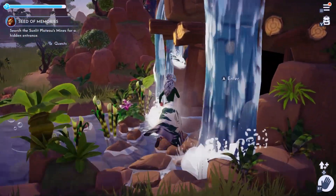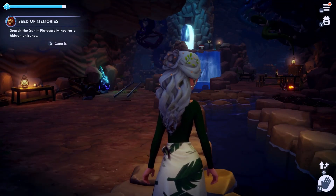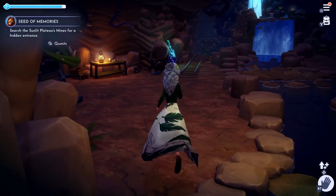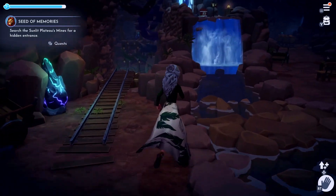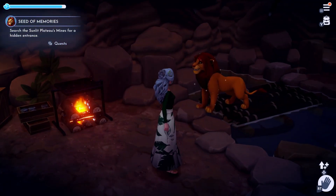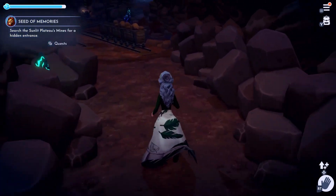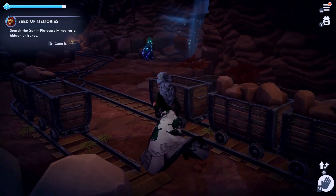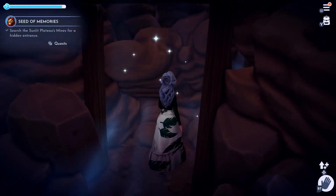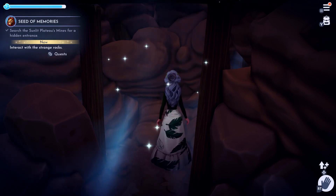First, make sure you have Simba following you because that makes it so much easier. Then we're going to go into Vitaly's Mines. We are going to unlock a hidden room — that's where we're headed right now. When you walk into Vitaly's Mines, go to the right and you'll find the secret room. Walk up to it and your quest will update to interact with the strange rocks.